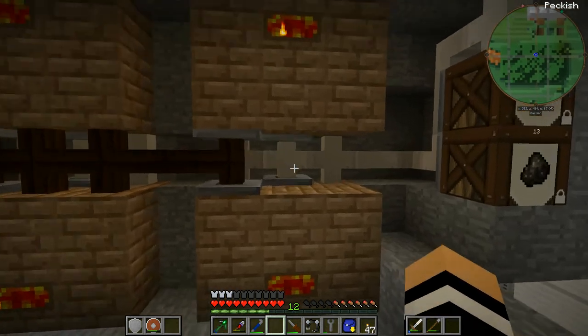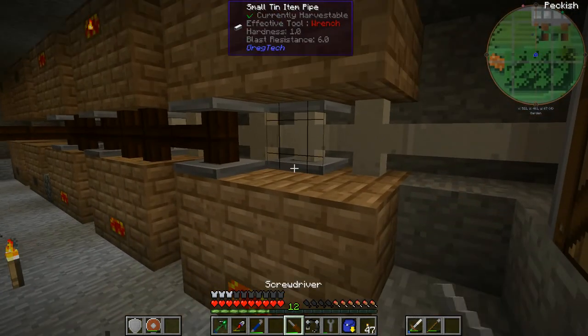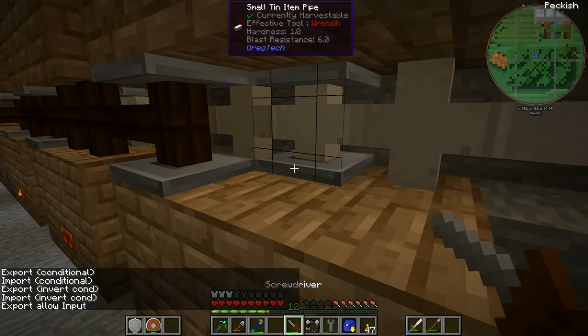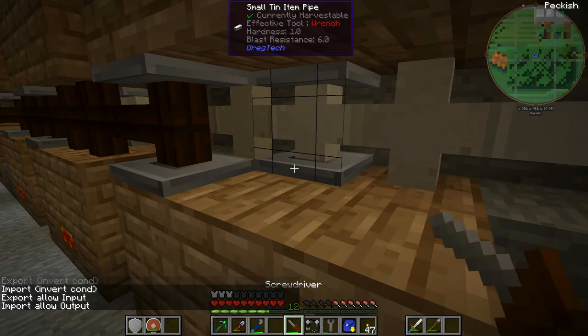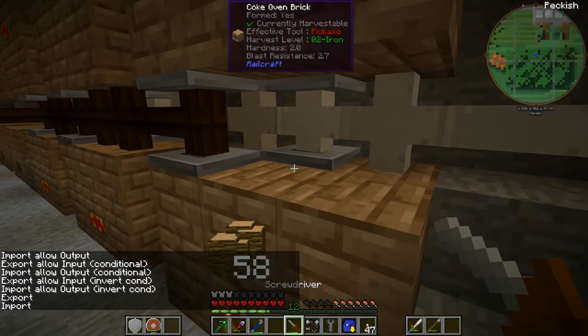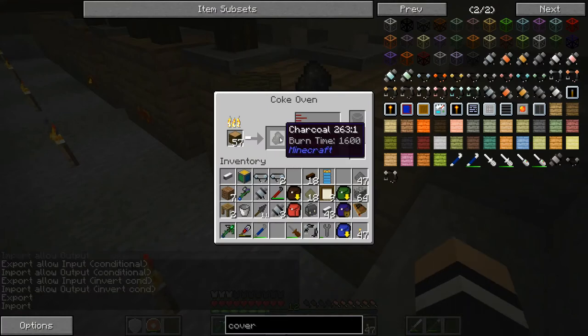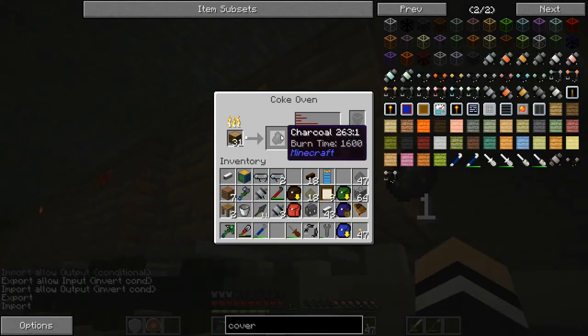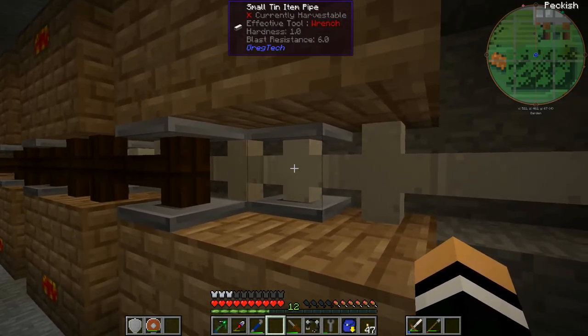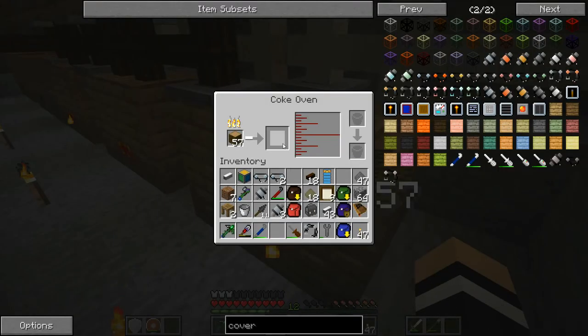It's not too bad, and it's got these covers in the middle as well. Now with the screwdriver you can set these covers — just right-click. That's export, conditional import, conditional. There's a bunch of conditional ones, but you need a machine controller for export, input, import, allow output. What we really want though is just plain old import. So import is going to import the charcoal from here, and that import is going to import from there, because it always acts on the thing that it's attached to. So it's importing to the pipe, and you can see it just sucked that charcoal out.